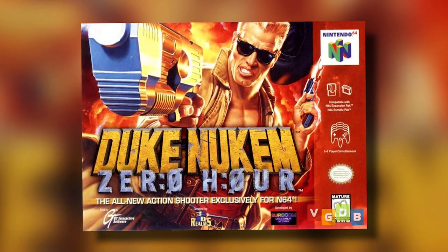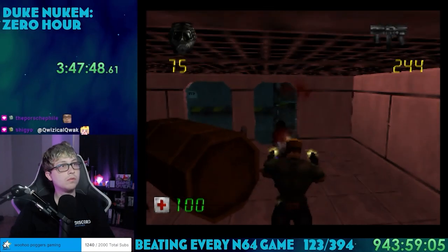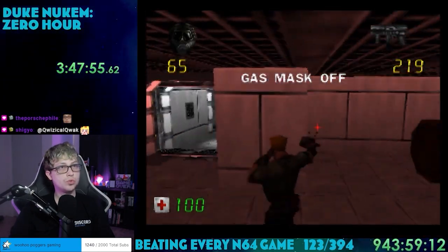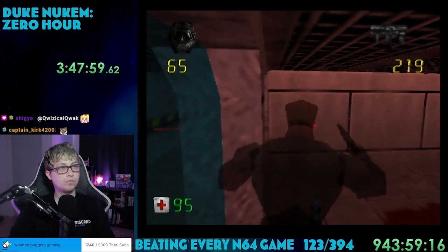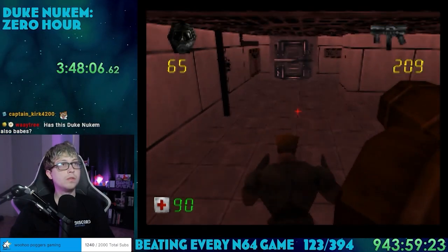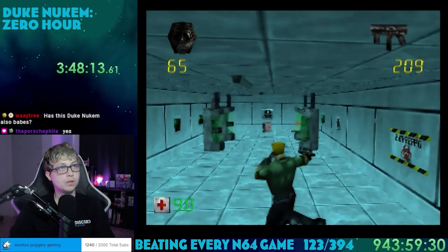Released in 1999, this game was developed by Eurocom and published by Atari. We previously played Duke Nukem 64 as game number 60 — that was just a direct port of Duke Nukem 3D. This game was developed exclusively for the N64, which is pretty cool. I had quite a few issues with that game, so I'm hoping things have improved. This is another game I'd never really seen before; I didn't really get into shooters until the PlayStation 2, so most of these N64 ones are foreign to me. Hopefully it's not too hard.